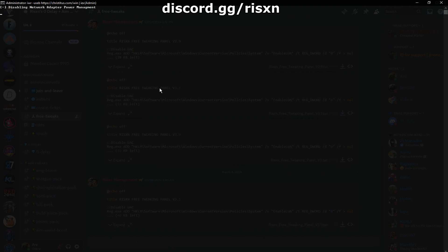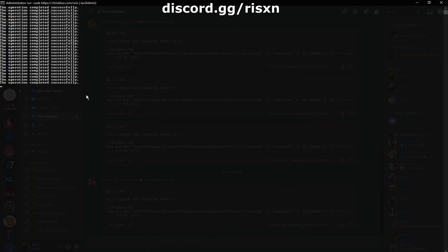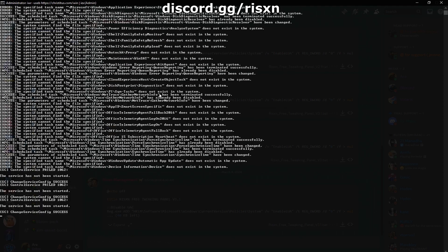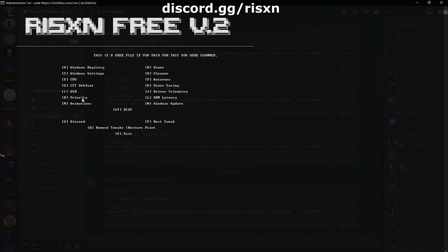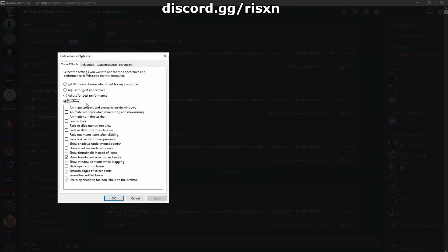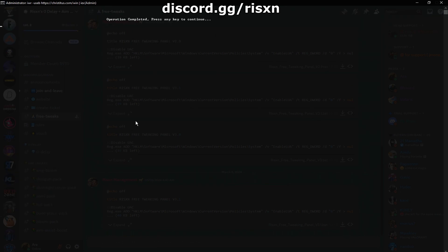Type in H. Then once that's done, type in I. Type in M and copy my settings. Windows Update is a bad feature to have since it slows down your PC and basically resets everything automatically — you do not want that.